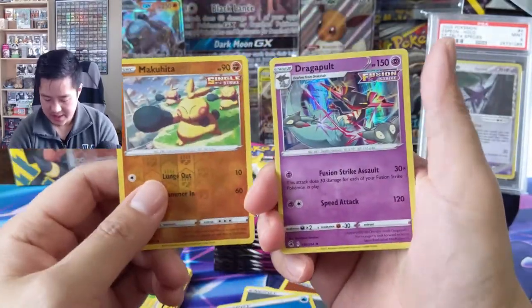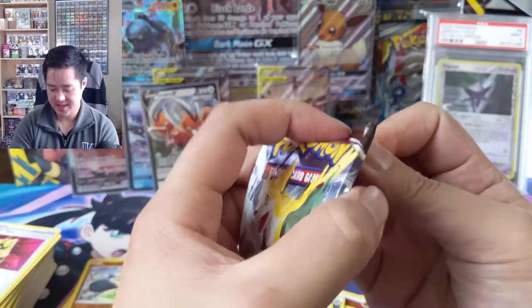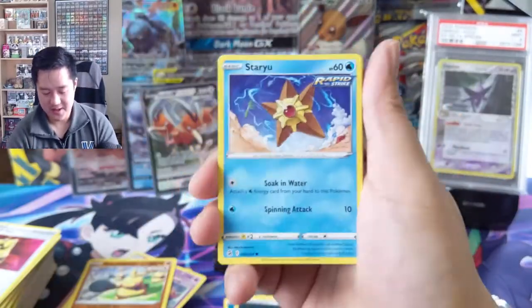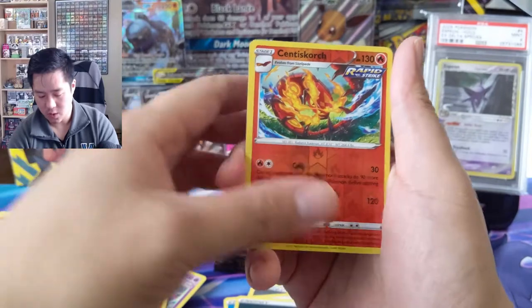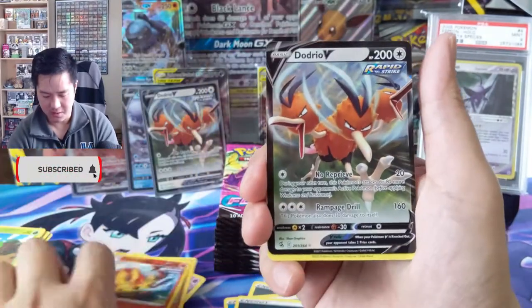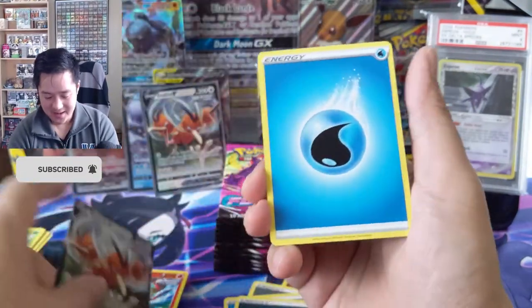Come on, let's get an alt art. Even when we pull a secret rare, the alt art pull rate has not been great so far. We got a Torchic into a Scorebunny — pretty cool art, what the heck. We got some duplication in this box for the first time — another Dodrio V.